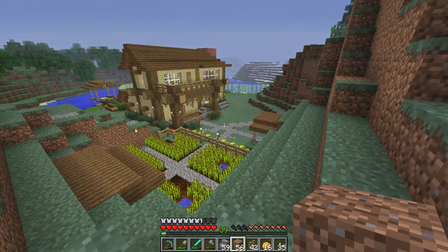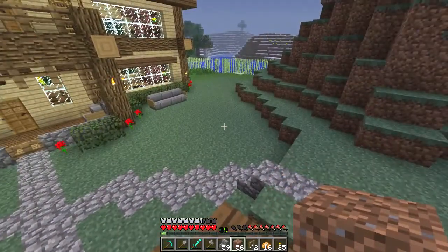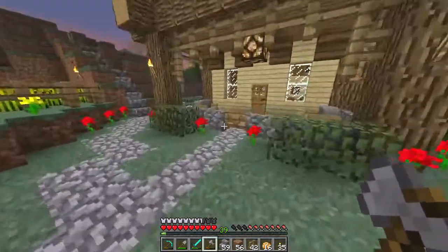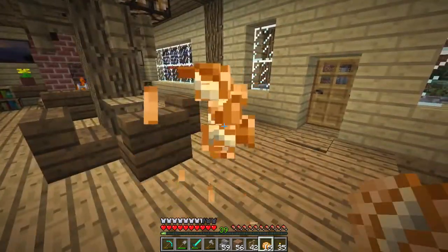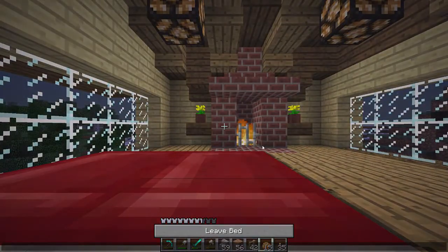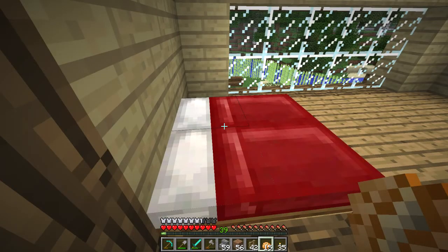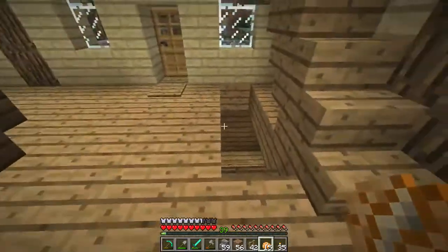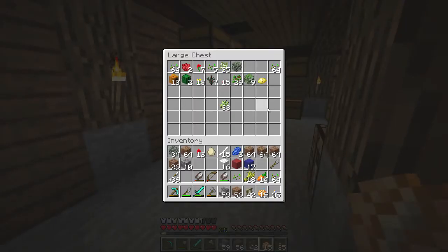I was thinking maybe we could have a pond over here in this area — that might be nice. Actually, that might be something we can do now, just to get something done. Let's take a break from the monotonous digging. Let's have a nap, get some buckets, and make a nice little pond in the backyard. Have some tea. Now I don't remember — do we have any lily pads? Because that would be nice. No, we don't. We might have to find a swamp. So we might have to wait on that.